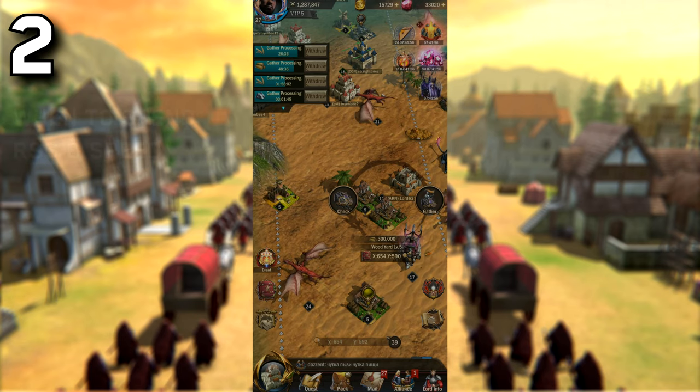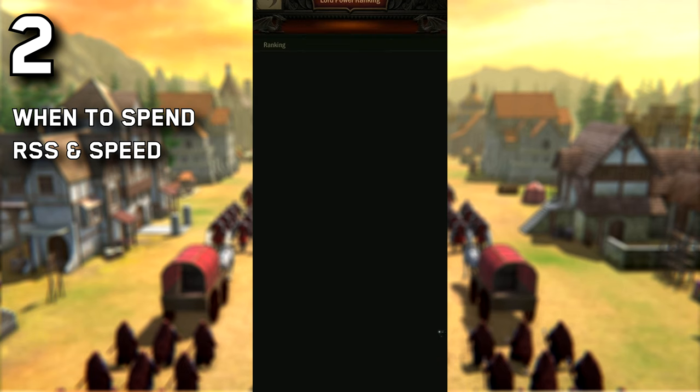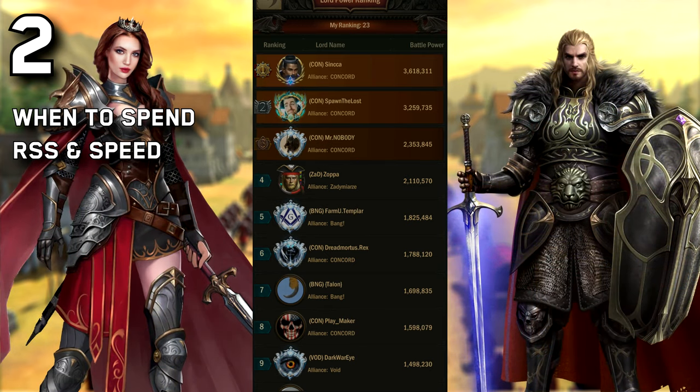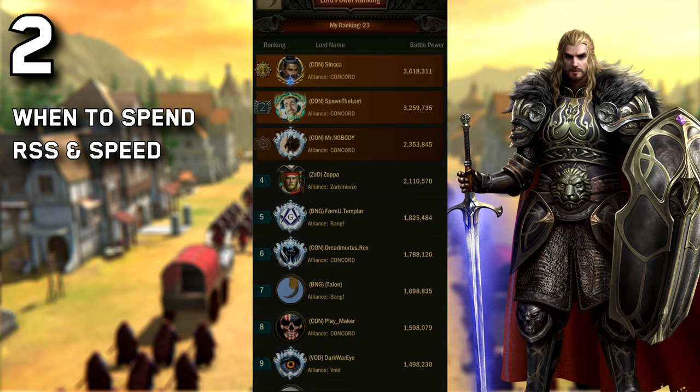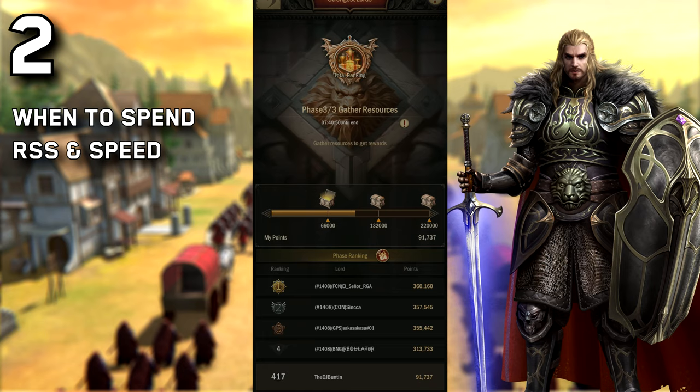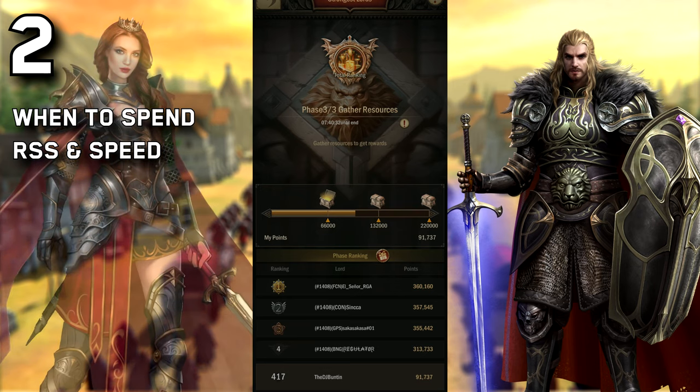Tip number 2: learn when to spend your resources and speed ups. This is different for two types of players. One is alliance leaders and spenders; the other is alliance members. Alliance leaders have a responsibility to get their alliance up as fast as possible and get it to a high rank and make it appealing to new members — so you want to be spending from the very start. For regular members though, about two weeks into the server length, and again at four weeks, there's an event called Strongest Lord. Strongest Lord lets you spend speed ups and resources in order to get your rank up in the event. As a member you probably want to be spending your speed ups at that time rather than at the very start, so you can feel out the server and see if it's the right server for you.